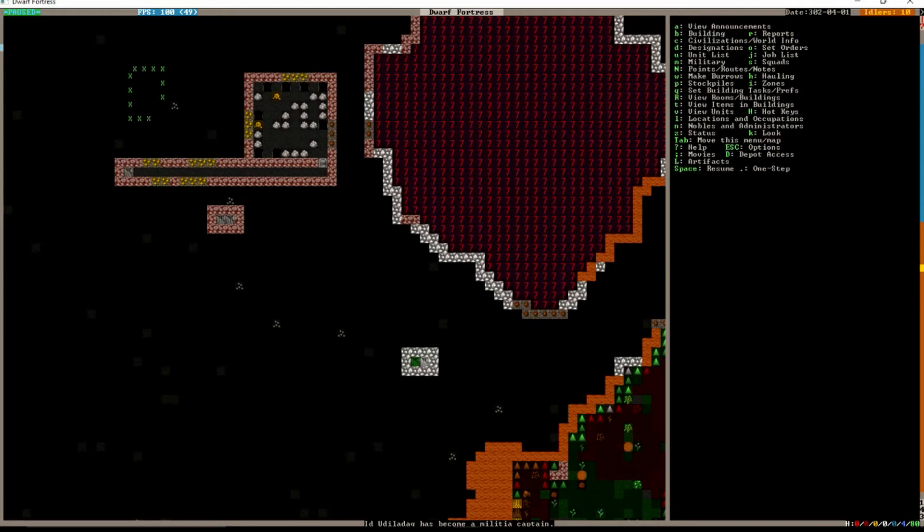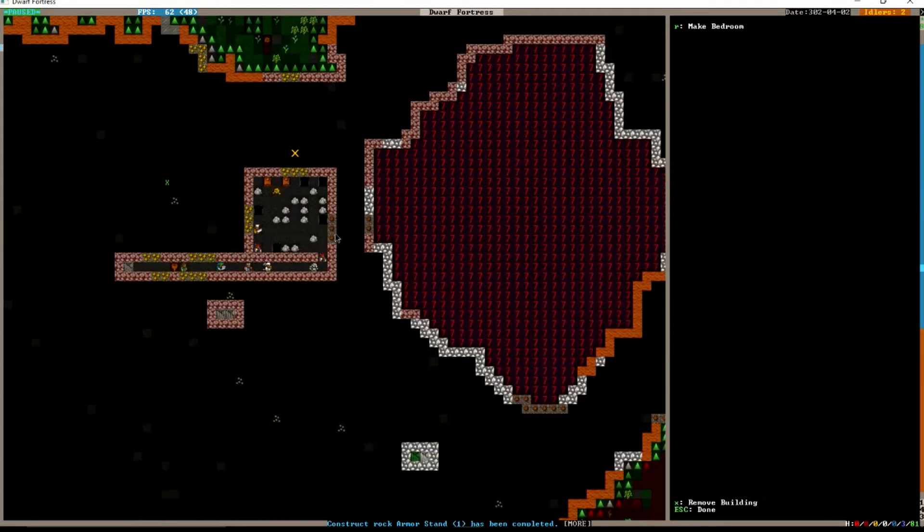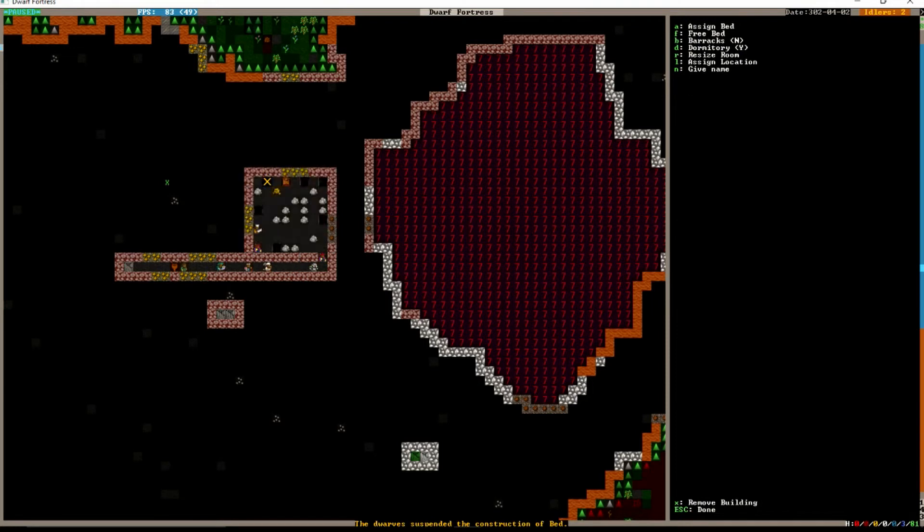This is going to be our barracks. We will let them — oh, they're coming to get some rocks, that's good. This is going to be a barracks for the tower shield to sleep in.